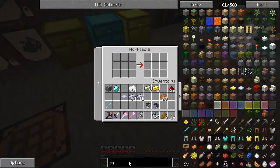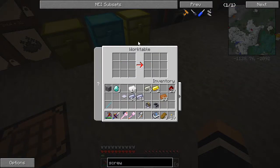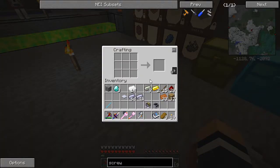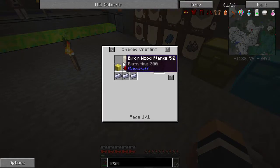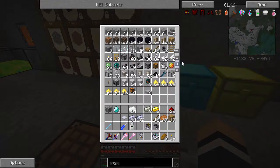Now there are a couple of other things we're going to need. We're going to need a screwdriver - the rotary craft screwdriver. So that's an ironing stick and some planks. That's very, very easy to make. So let's grab the stick - we'll grab all of that just in case. HSLA will do - stick and the planks - and there we have our screwdriver. And there's a thing called an angular transducer, which is this thing. They've made that significantly easier - it used to take an enderpearl, but it looks like they've reduced that recipe a little bit. This will tell us how fast things are spinning, and this one lets us choose which sides of things stuff comes out of.